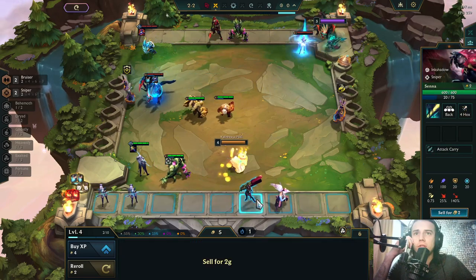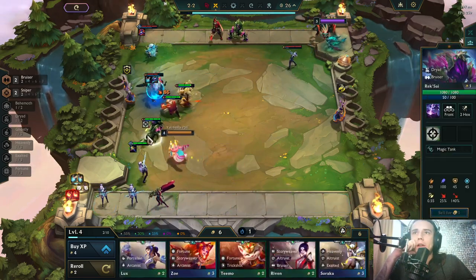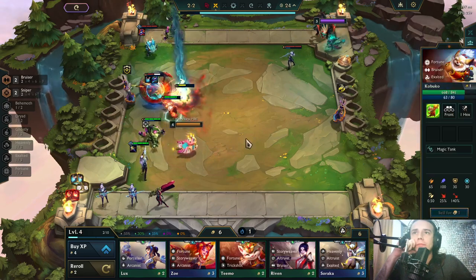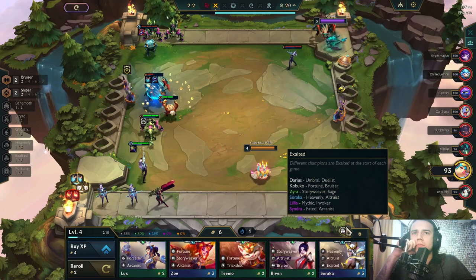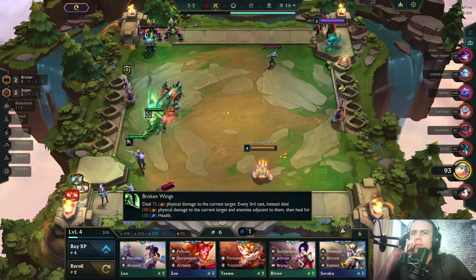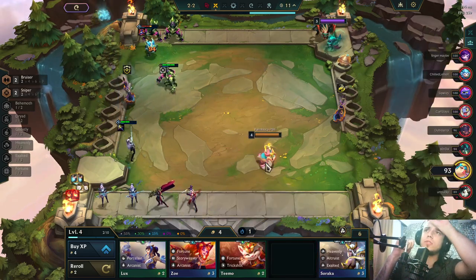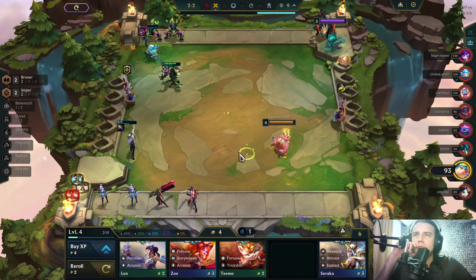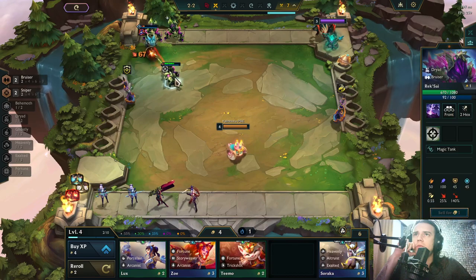Which frontlines should I be using with them? Ghostly? Exalted? Kobuko? No — probably Bruiser. Bruiser, Behemoth, Warden — like any of them would count. It doesn't matter, we win those.